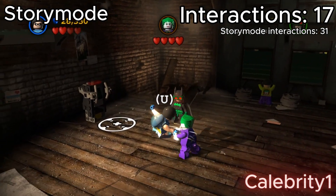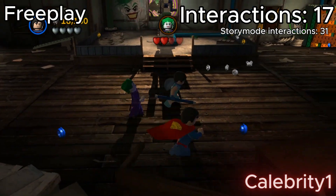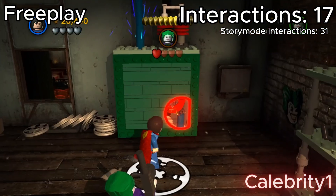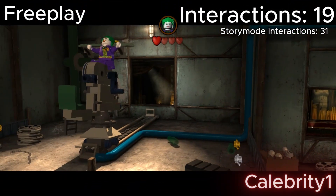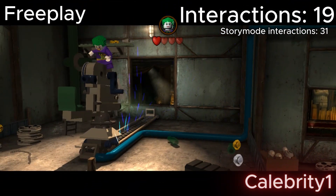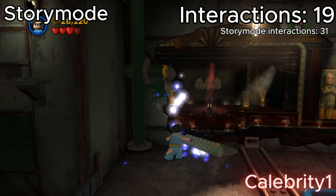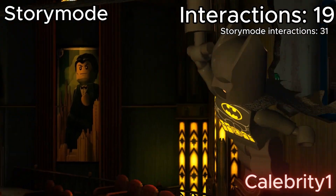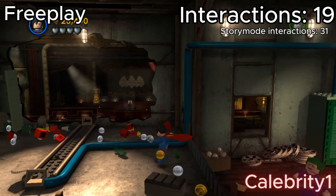We still have to fight Joker to complete the level on both story and free play, which means I had to fight Joker and use the X-ray to finish him off. But unlike story mode, in which we have to build a zipline and then use the zipline to complete the level, I could just fly right out of it without a zipline — and then level complete.